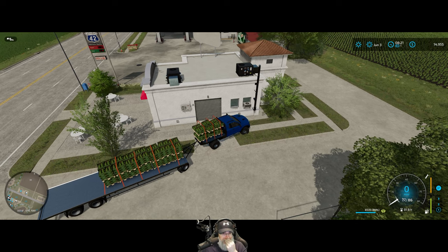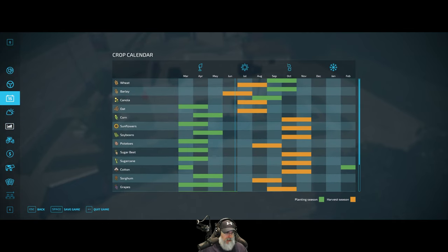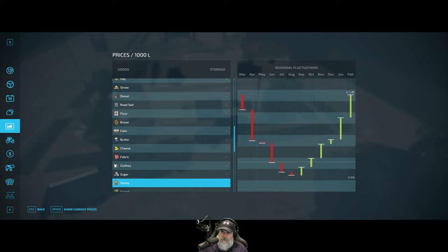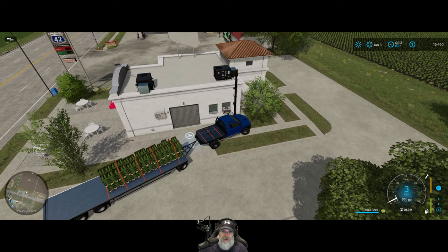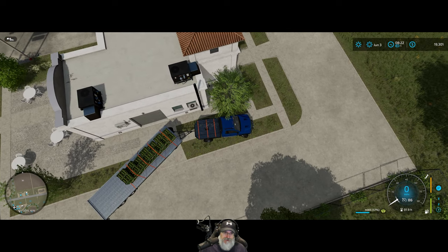We're going to wait until the best month to sell the honey, and that month is February. So we're just going to store it in our barn cellar until February and then sell it at that point and make a nice little profit off of it. That's the plan for the honey. Okay, let's get all this lettuce sold to Mama Joe's — the trailer is drifting once again.